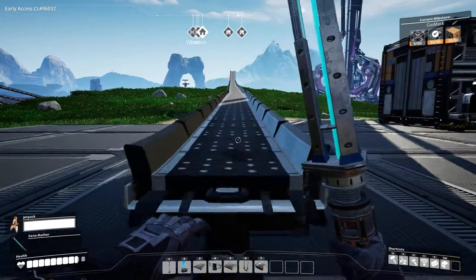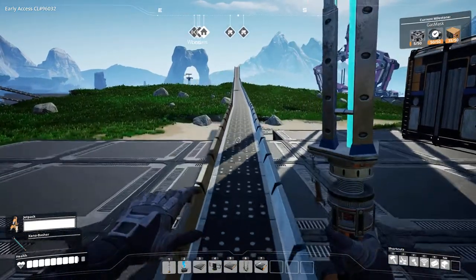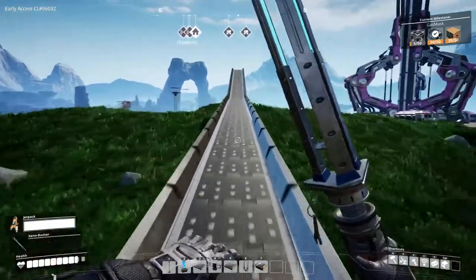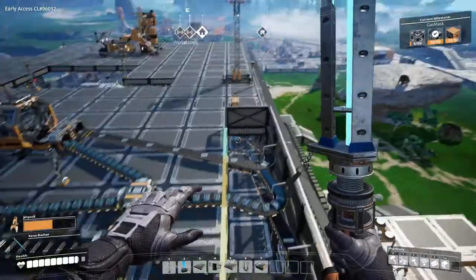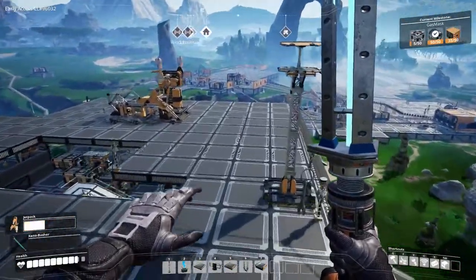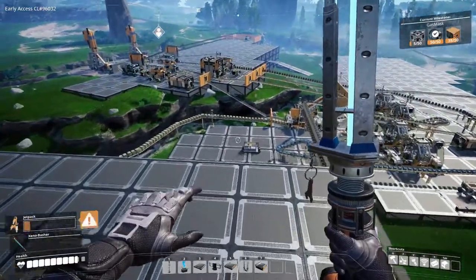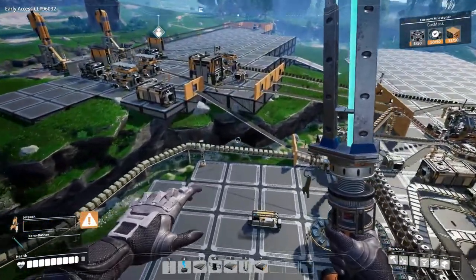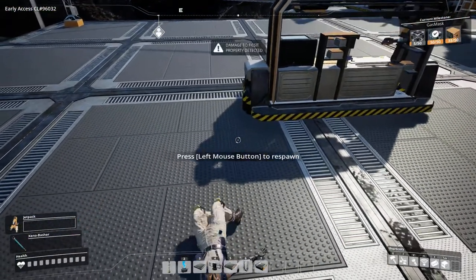Ready, three, two, one — this is what you call the Satisfactory flying simulator. How far can I get? Oh yeah! Oh, dead.